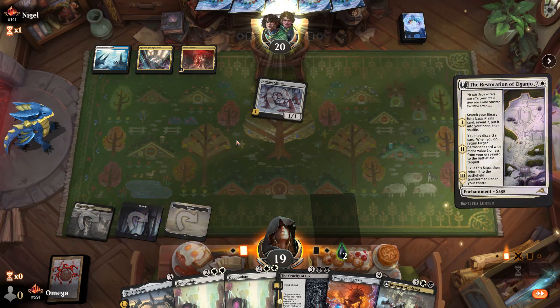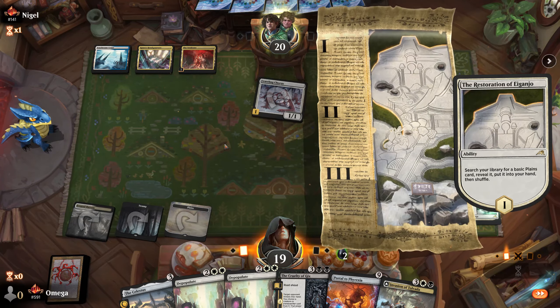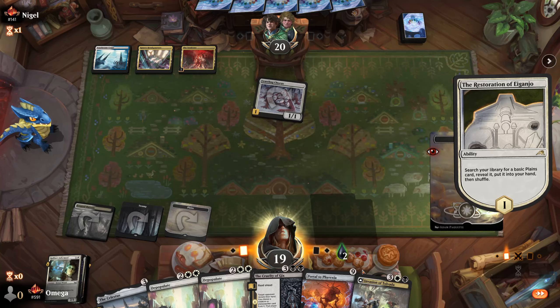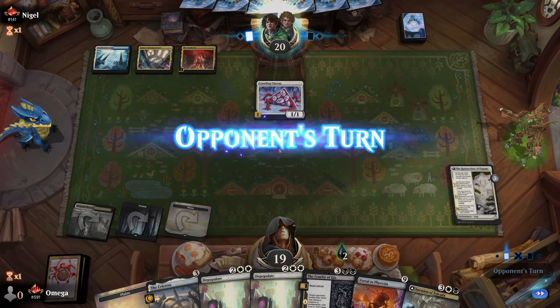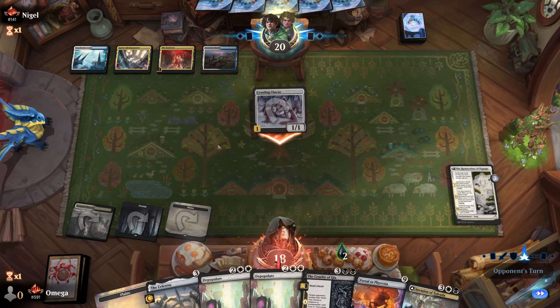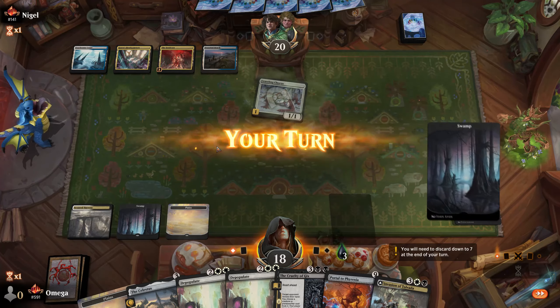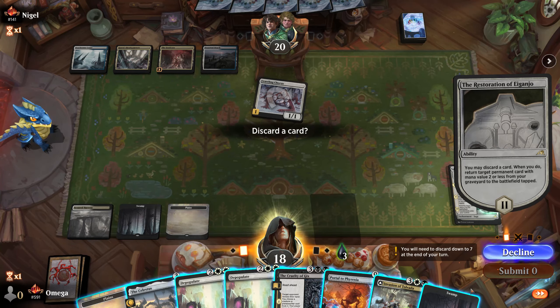If that was countered I would not be happy. We are fighting through the shuffler but we're getting there — the land we drew was absolutely insane, perfect. So far we are playing cards — that's what I want — and we'll go with the Swamp.